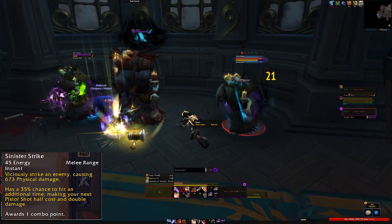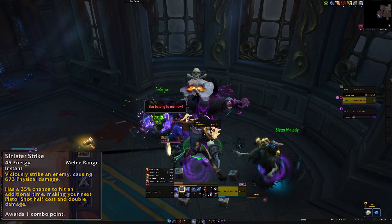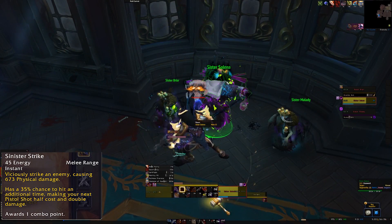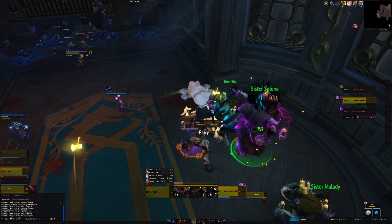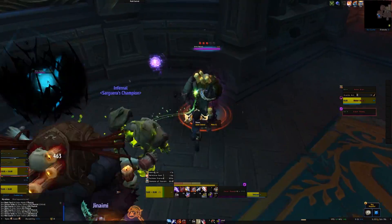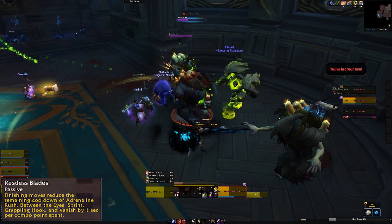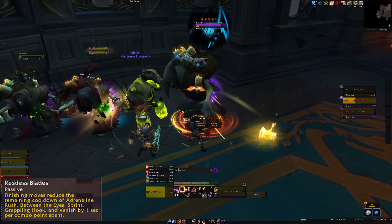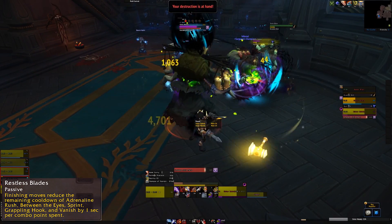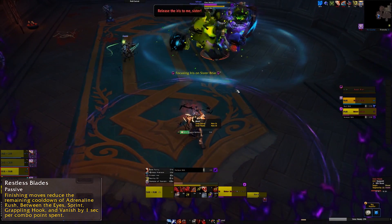They have slightly tweaked resource values as well. Sinister Strike still has its effect where it can proc a Pistol Shot, but instead of that Pistol Shot being free it now just costs 50% less energy and deals 100% more damage, generating one combo point. You'll use these two to generate combo points. Combo point generation is a little bit slower, but the Restless Blades passive — which reduces the cooldown of a bunch of cooldowns when you spend combo points — now decreases cooldowns by one second per combo point, up from 0.5 seconds, so it still seems to be a buff.